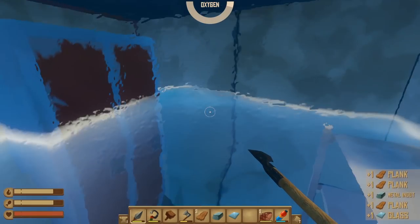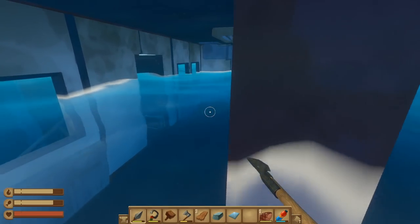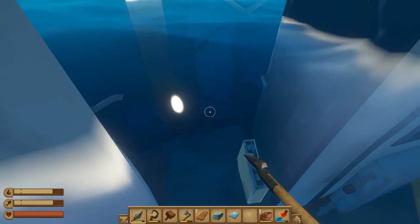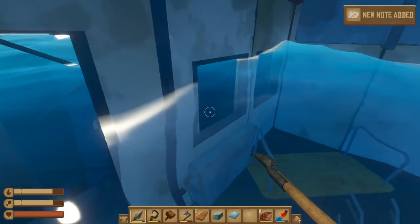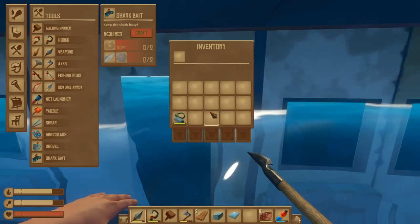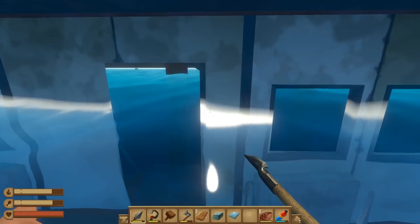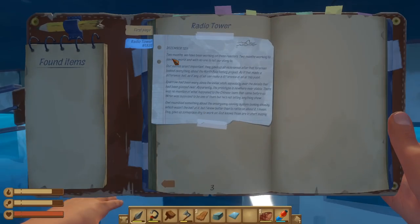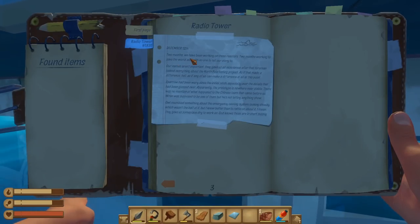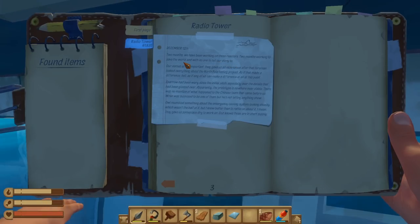There we go — planks! I actually need wood and I'm actually out of wood. That's not really a big problem unless I have to repair the raft. Briefcase — and a note! We got a note! I'm so excited. Let me find where the notes thing is. December 12th — two months ago we have been working on these reactors.